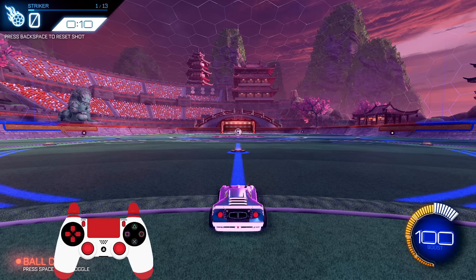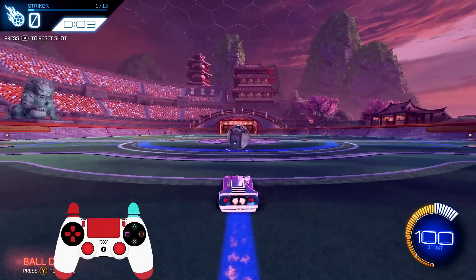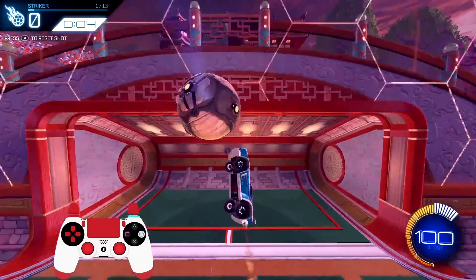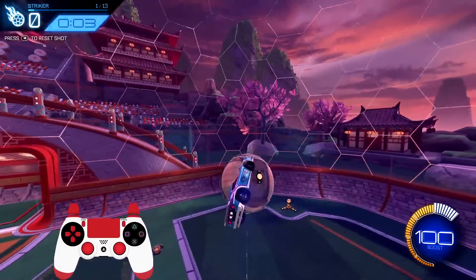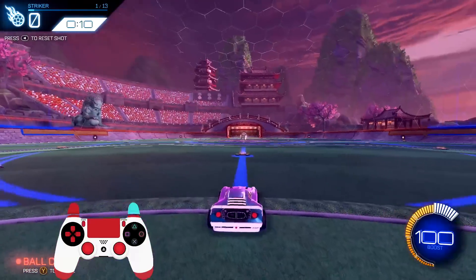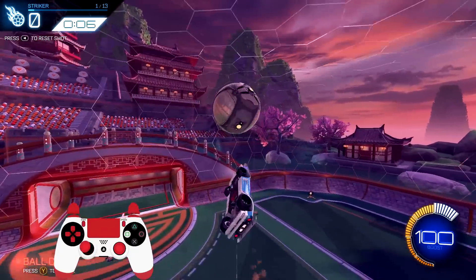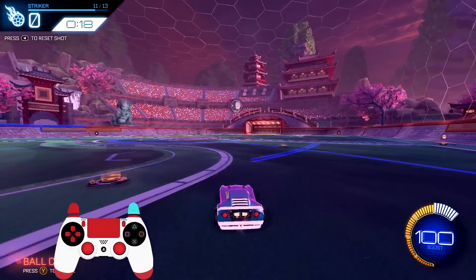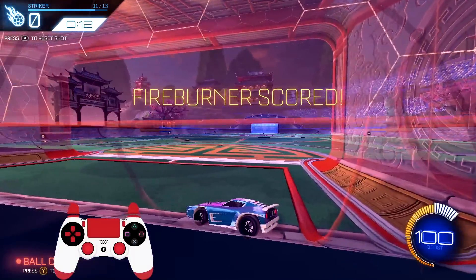We've finished going over the wall air dribble. I just want to show you guys the other types of air dribbles — the bouncing one, and the one that's rolling towards you. Say the ball's rolling towards you: the setup is really just your first touch on the ball. You don't want to just go into the ball full speed when it's rolling into you. What you want to do is kind of just pop it up to yourself and then go underneath it and start the air roll right or air roll left air dribble, just like the wall air setup. Tap the brake — let go of accelerate, or preferably tap the brake right as you're hitting the ball — and that pops the ball up for you. Then you're able to really start your air dribble.